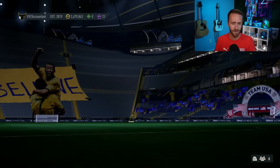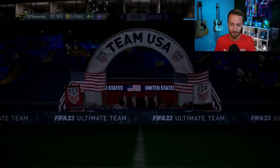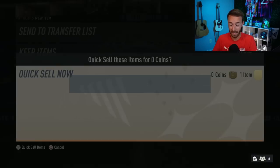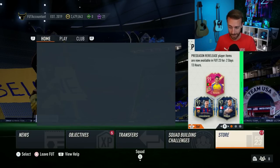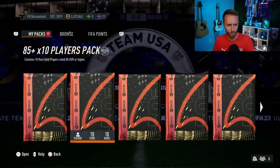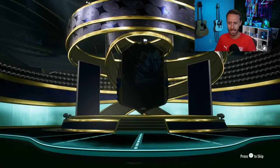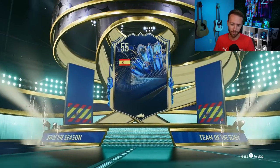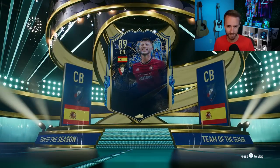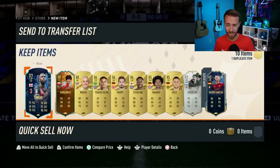I'm actually going to quick sell that Toko Akami so I can go and open an 85x10, because I really haven't opened any packs — I haven't been on the game in literally the past week. So maybe we'll have that kind of pack luck when you haven't been on your FIFA for a while and you start ripping some packs. Maybe we'll have some good 85x10 pulls.